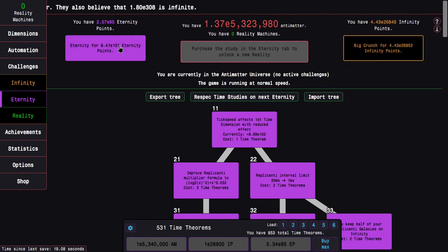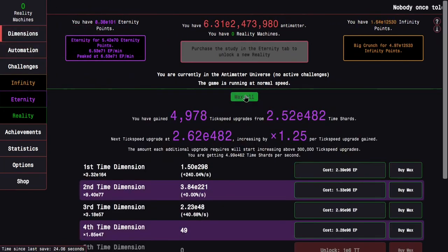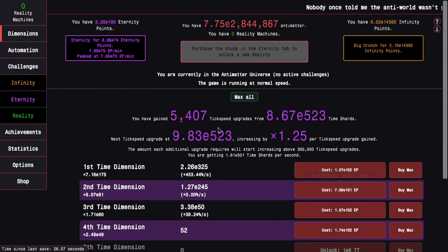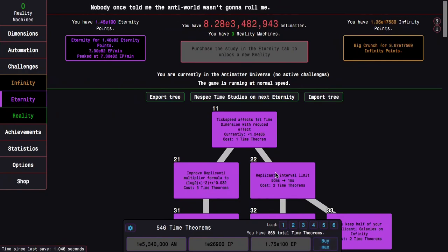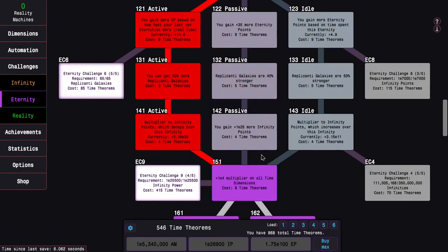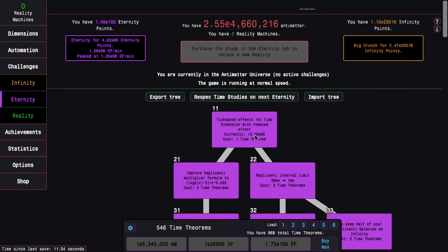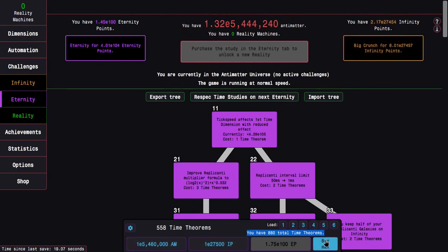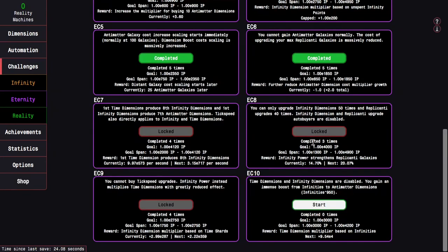I can get up to E101 eternity points — this is where scaling starts. The time dimensions are not going to scale; it's just the multiplier that scales. I think I will do one more run. I don't even really need to respec anything — I'm just going to try to go straight into the challenge when I can get there. E100. Now I finally have enough time theorems to unlock Eternity Challenge 10.